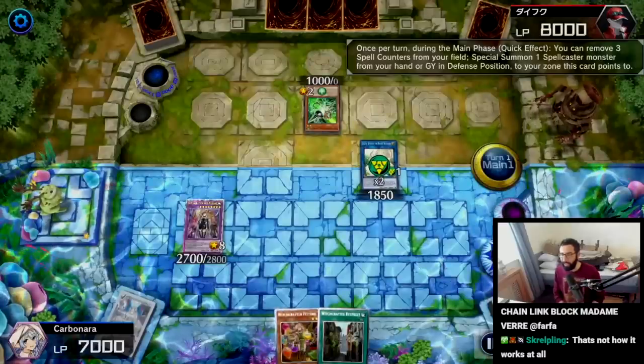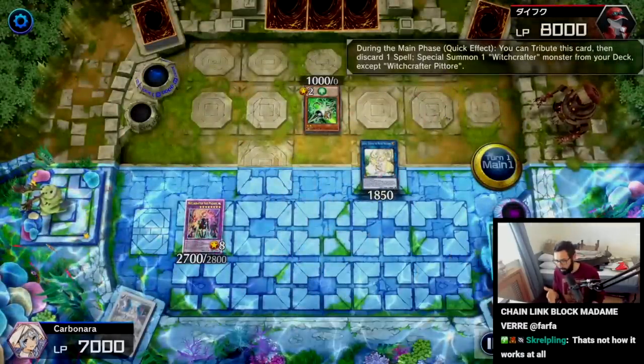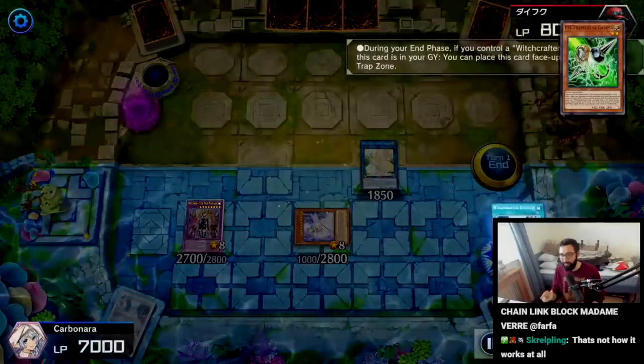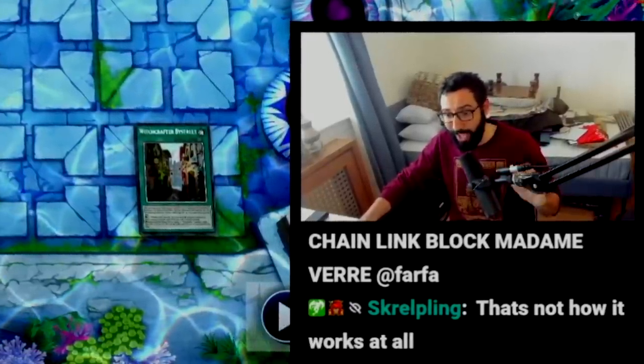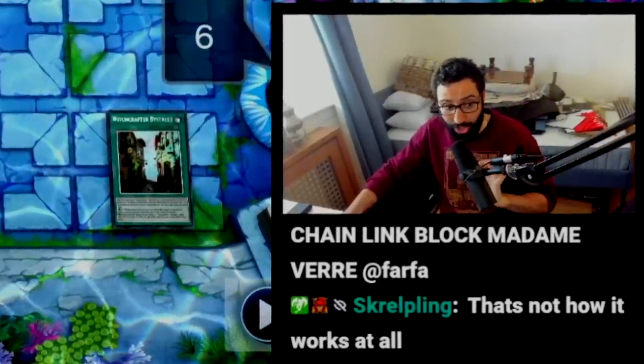Now we get to use the effect of Selene to special summon the Petory, discard for the effect to end on Vera. And in the end phase, we also get the effect of Vice Street. Going through two hand traps, we end on Vera, Protection, and Vice Madame, as well as Snow in the graveyard.